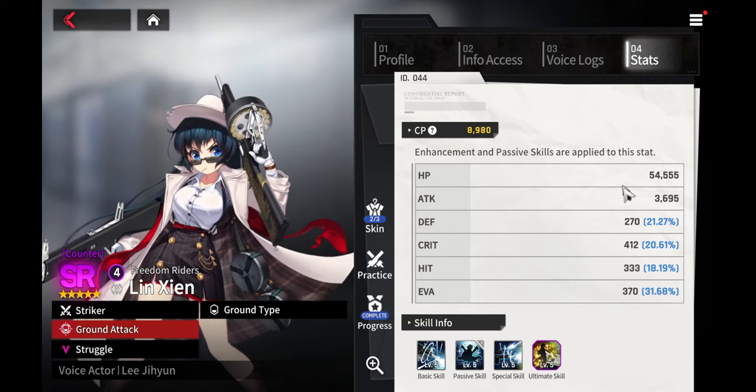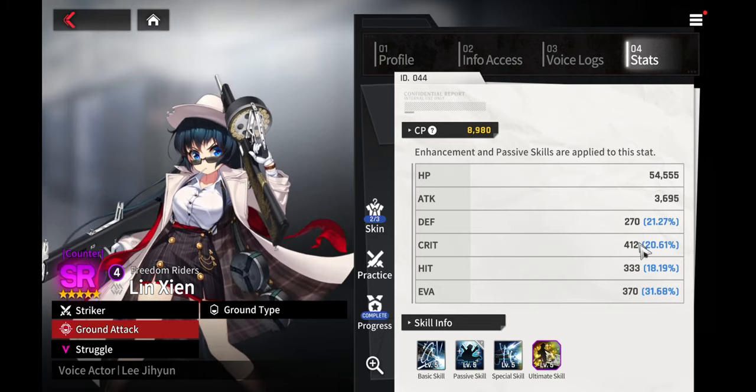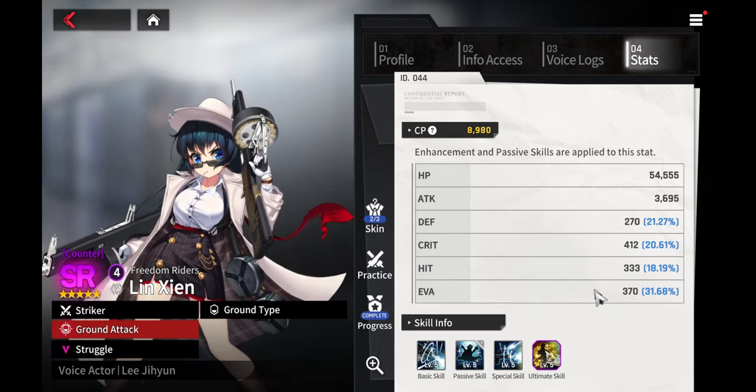Her stats at level 100 when maxed out: she has 54,555 HP, an attack of 30,695, a defense of 270, and a crit of about 412.